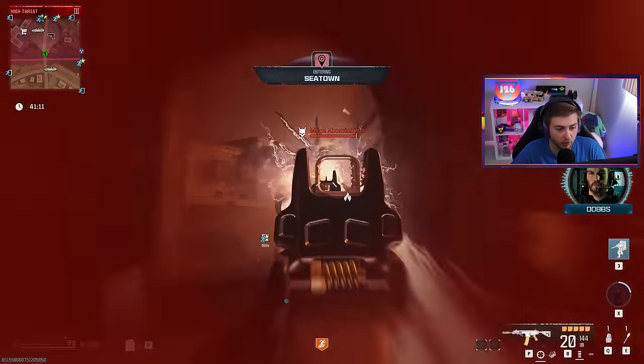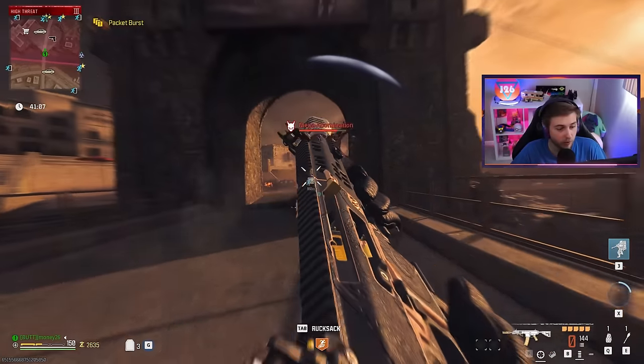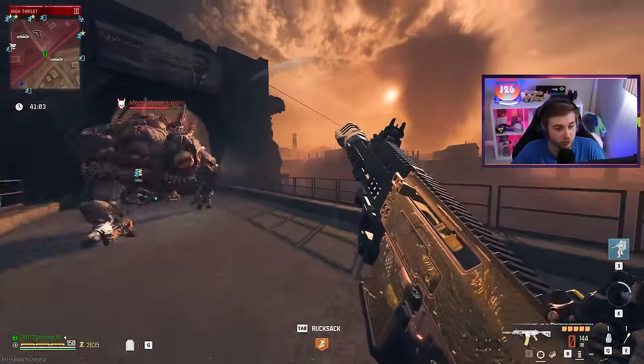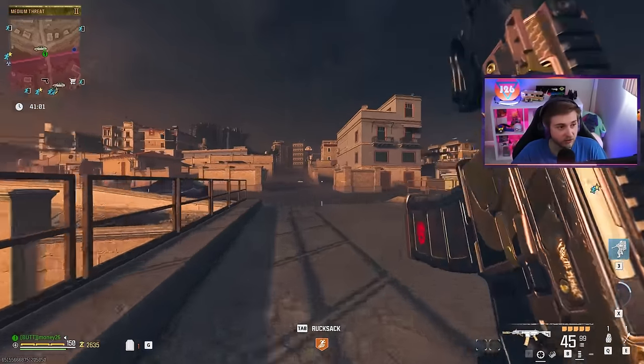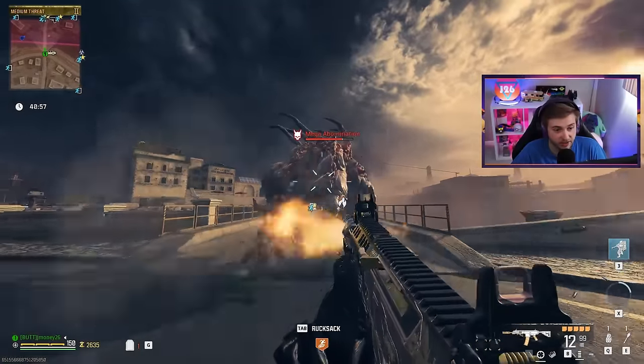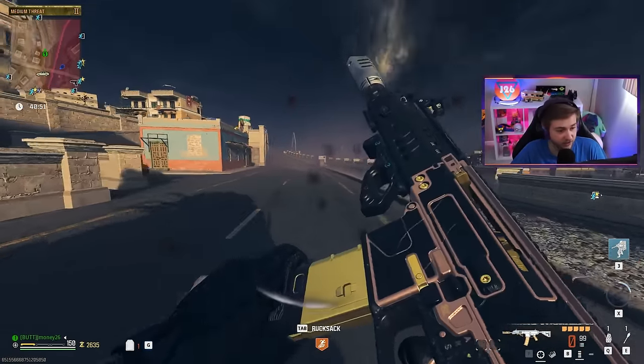I'm just going to start unloading on him and we're actually dealing damage. I don't have any upgrades at all on my weapon or even on my character. All I have is my golden armor plates, which don't increase damage at all, and stamina. And we're actually dealing some nice damage to this Abomination — so far, this thing is as advertised. This is disgusting.